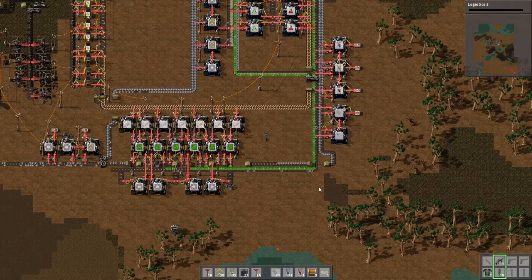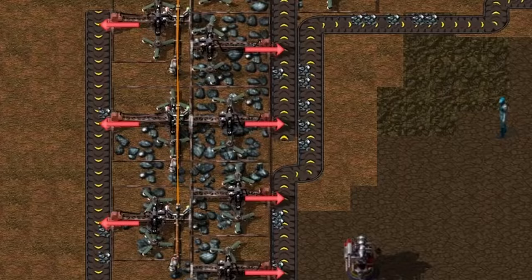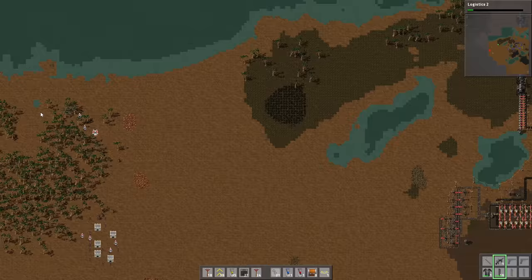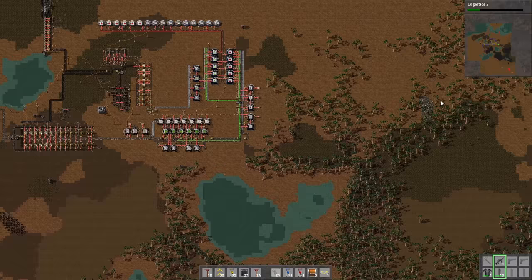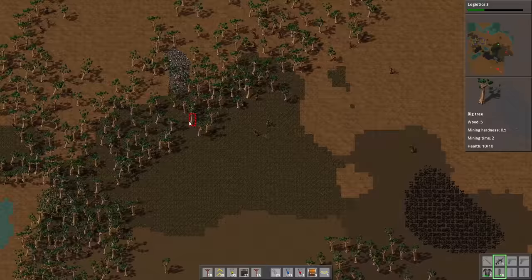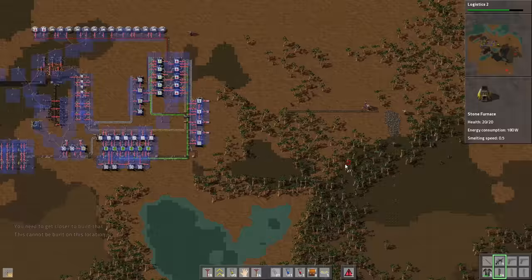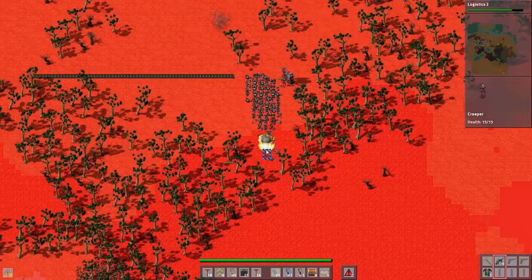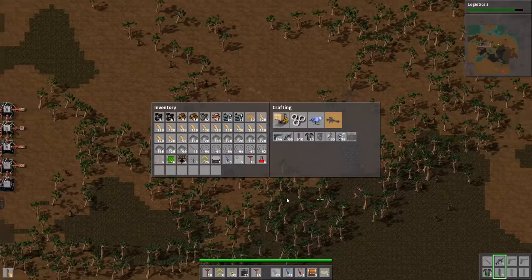Seems like we have a problem with the iron production — let's have a look. Yes, too small. There's some iron over there, maybe I should get that iron. Seems like there are not many enemies around, so we can grab it. Let's fix this problem the American way — I got attacked! No, my ammunition. I lost all of the turrets.